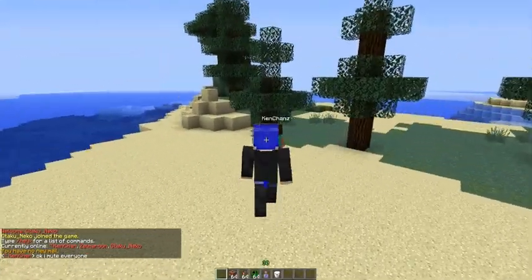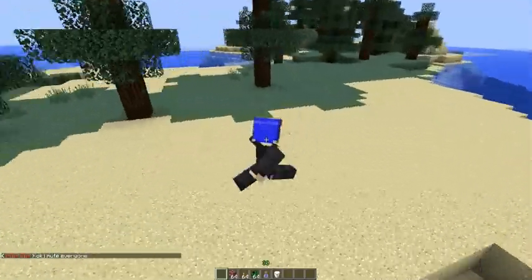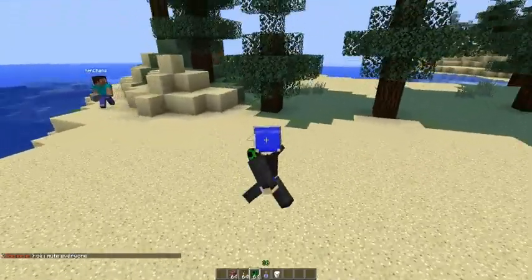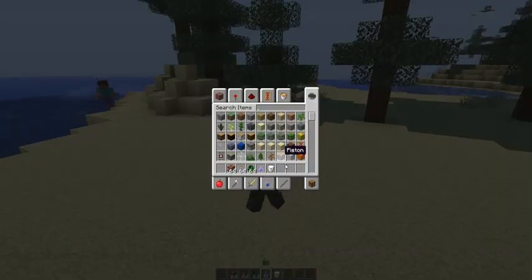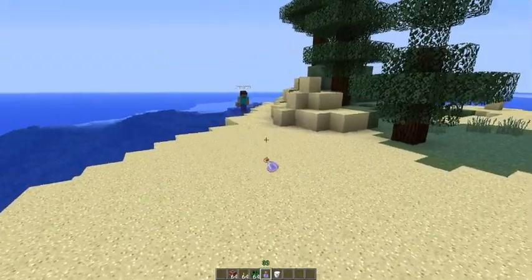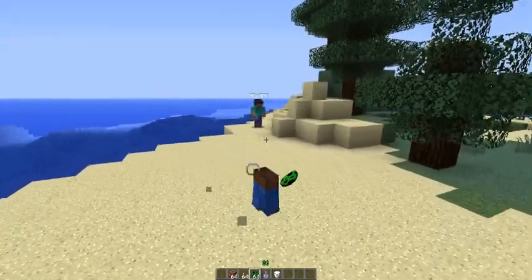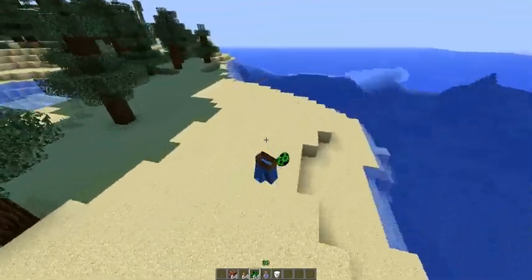Hello people and welcome to another Minecraft tutorial. Today I'm going to show you how to shake that ass in Minecraft. So let's get a potion of invisibility — just drink it, yep, like that. Once you drink it, go in your inventory and wear a pair of pants, just like that.